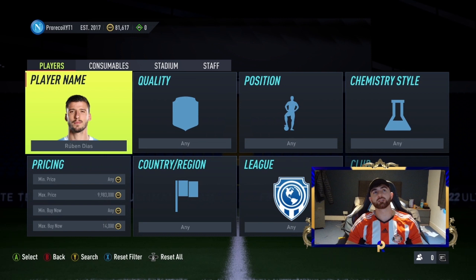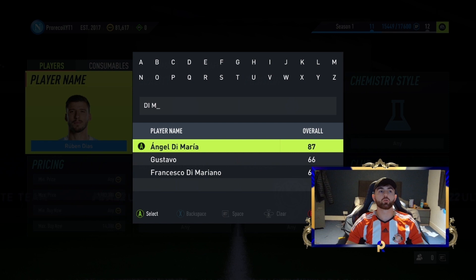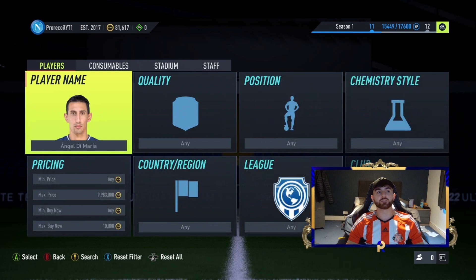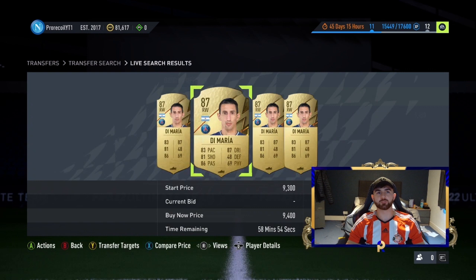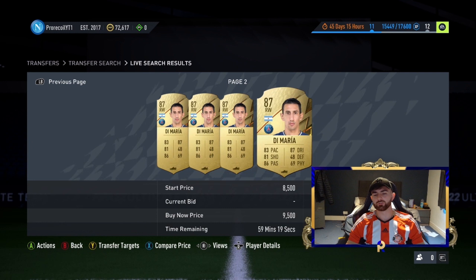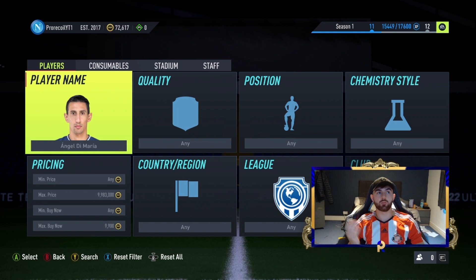Di Maria is a good one because he's Portuguese, in a top league, and has good SBC characteristics. When the full game comes out I don't think he'll stay low — he's a solid investment. He's going for around 10K right now, so EA tax on that is 500 coins. If we can get one at 9K while he's going for 10K, that's fine. The cheapest we saw was 9.5K — that's the end of the investment section.